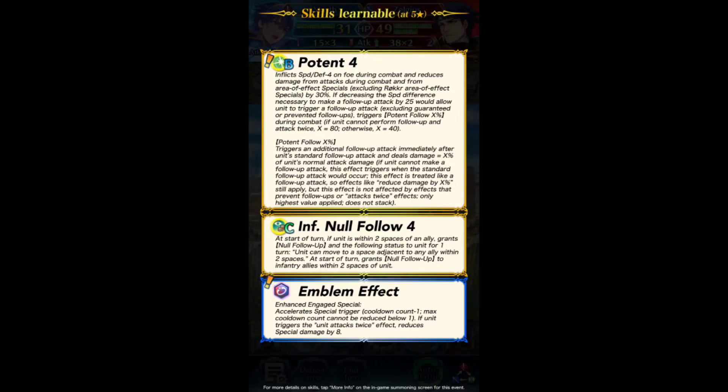It's like 80% of his normal follow-up — I mean that's still a lot of damage. So that's cool. I don't know that that's his best B slot, honestly. It might just be better to put Physical NFU on him and then swap the C skill to like Attack Speed Oath. Potent 4 is cute and all, but I don't know that it's amazing.